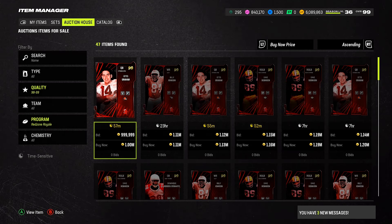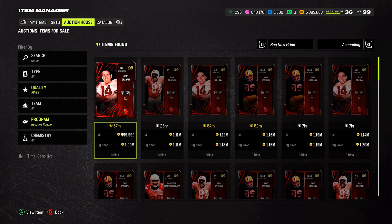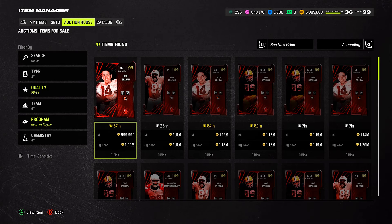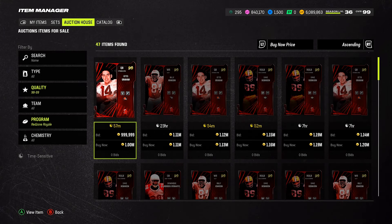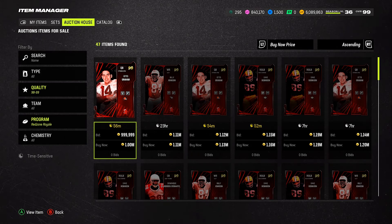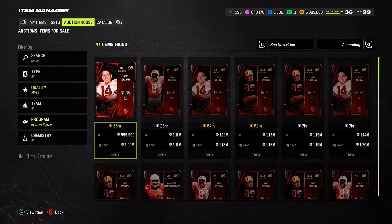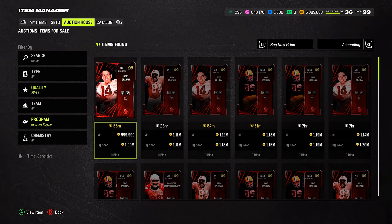Now, some people ask what you're going to do with all those coins. I have enough coins to get my other rookie premieres and be good into Madden 25 — that's not really the problem. The problem is making sure other people can save up and go about it right to get another rookie premiere. People also want to have coins because Madden 25 is about a month and a half out and they still want to buy certain players. I'm trying to help you guys avoid overspending on a card so you still have coins.